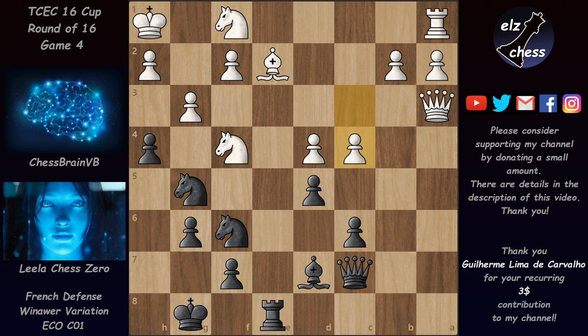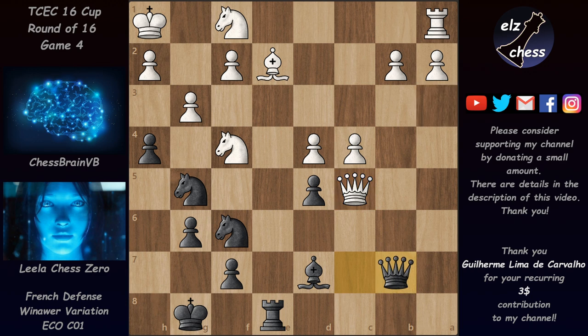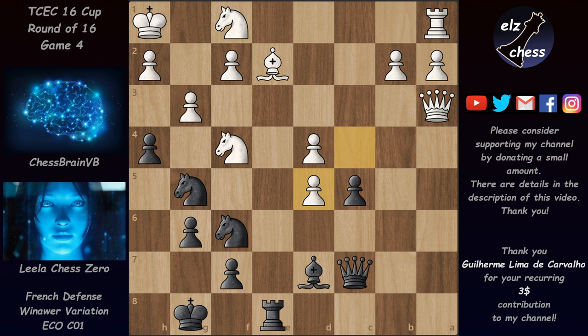c4 allows Leela to clear the long diagonal for the bishop or queen, and she evaluates this at -1.6 for black. She played c5, and if the queen takes on c5, after Qb7 we see white's problems: Leela threatens to take on b2, attacking both the rook and bishop, and also threatening dxc4. Even stronger than dxc4 would be Ne4, attacking the queen and the f7 square. So queen takes on c5 is not really possible.